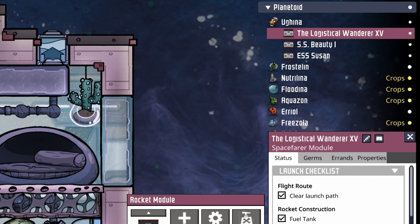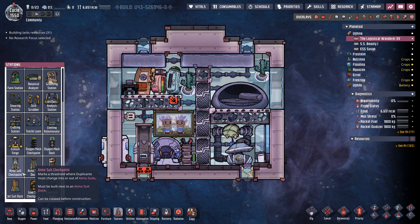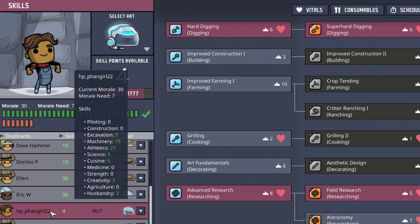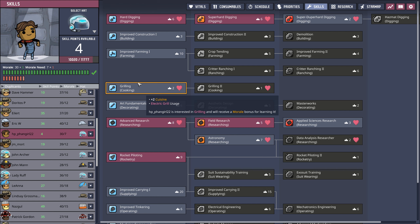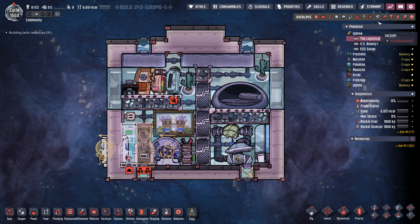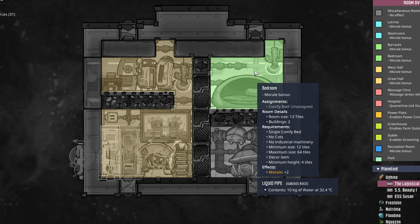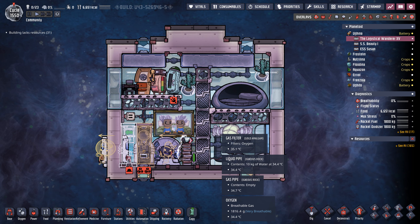Step one was getting the Logistical Wanderer 15 prepared for its maiden voyage. Leave a better name down in the comments and I'll pick the best one. We only have one last thing to build — the Atmosuit checkpoint. We've been preparing HP Fangirl for this mission. This dupe is great because they have three different interests: researching, cooking, and digging. Putting two points into digging, two into research, and one into rocket piloting only gave them a morale need of 7 — not a problem since we have a great hall and a bedroom. Not to mention they're going to be eating berry sludge, which provides even more morale.